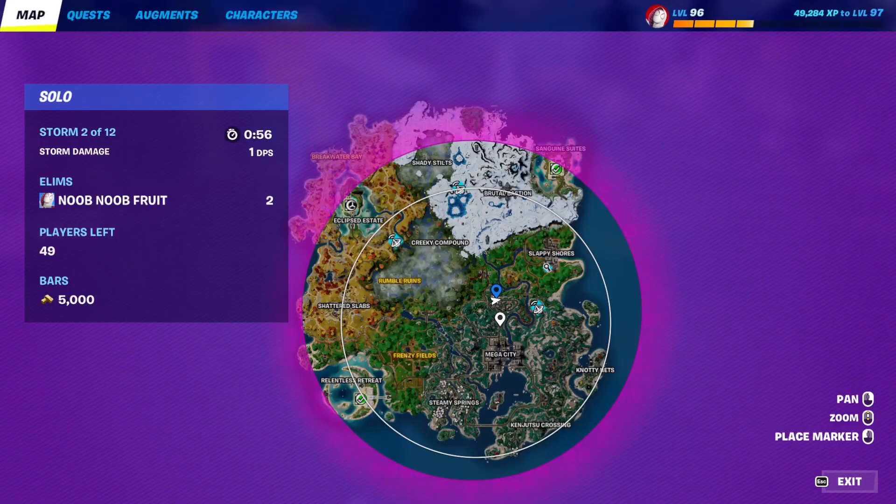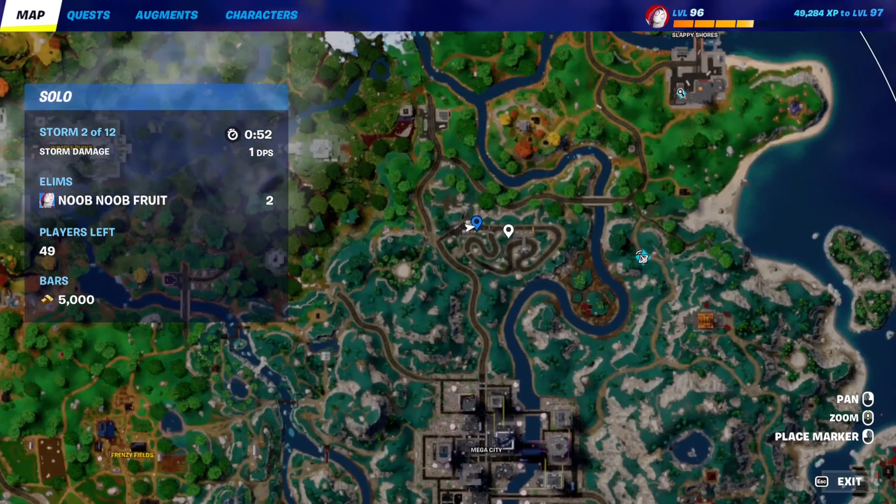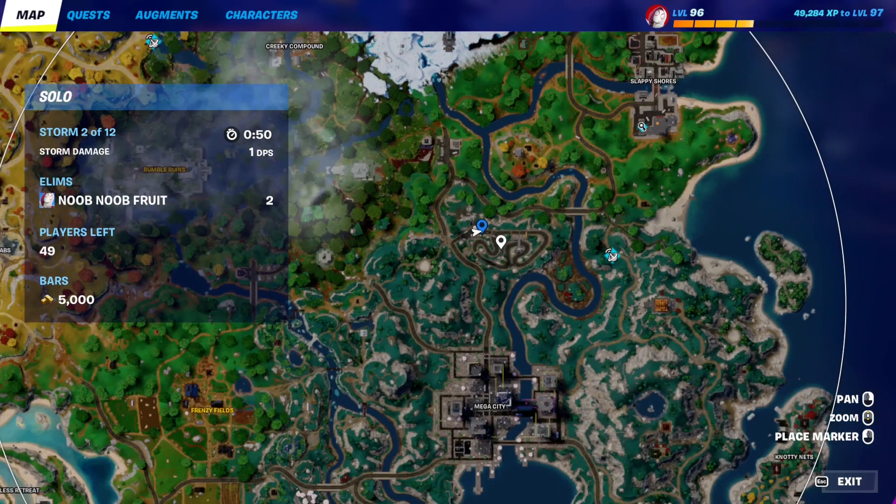If you want a 100% spawn rate for a vehicle, you can just go to this racetrack north of Mega City. It's always the best place to go, in my opinion, to do any type of quest.